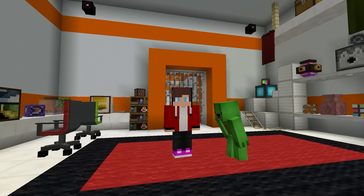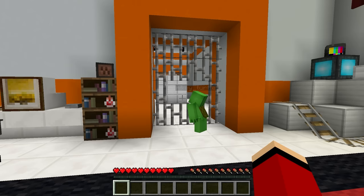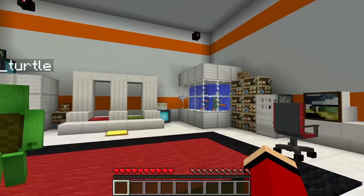It looks like we're locked up somewhere. We have to break out before things get worse for us. But how do we get through these iron bars? Let's see if there's anything in here that we can use to make our escape. Think we'll find anything? I hope so.